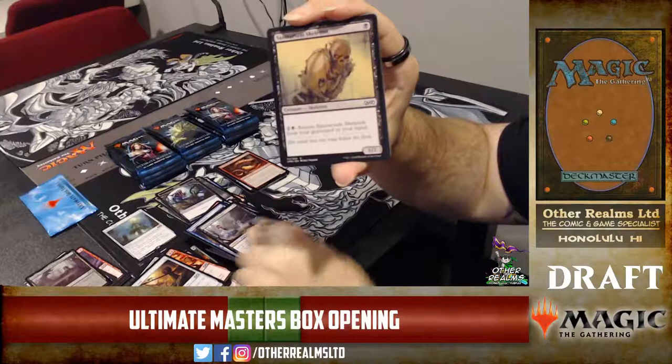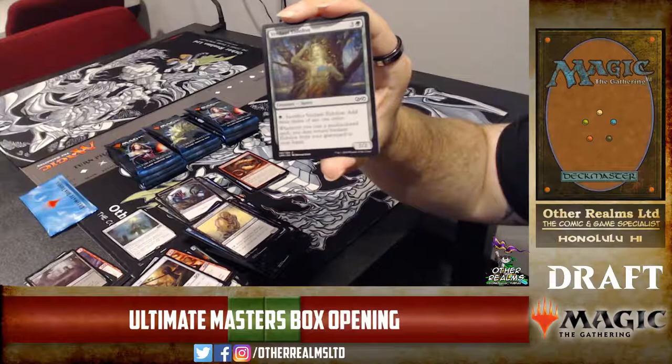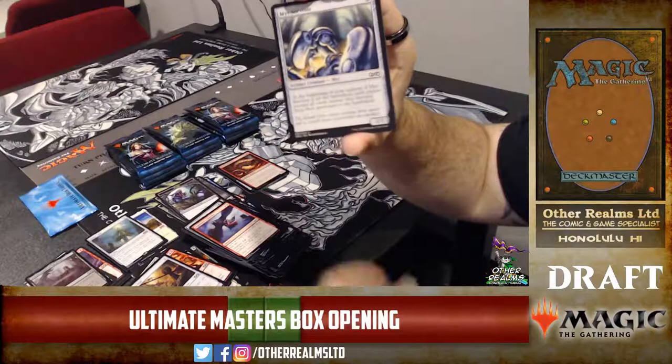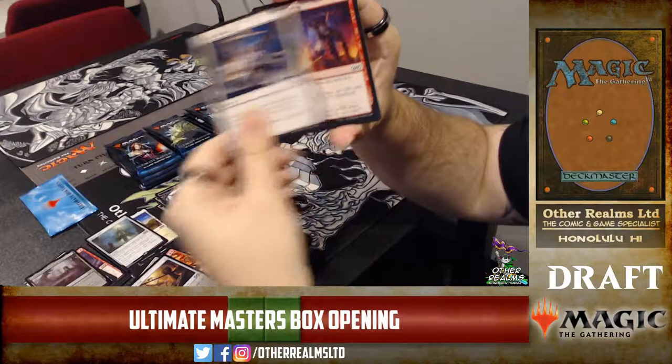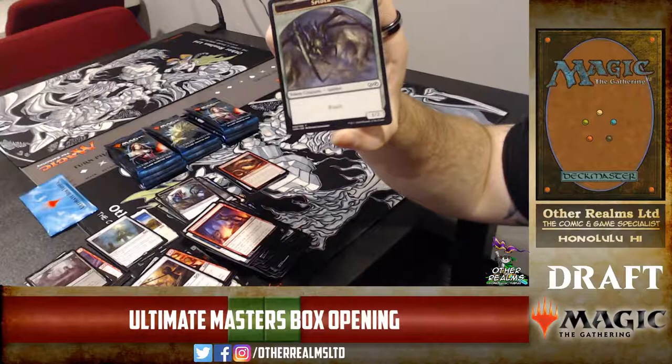Sanitarium Skeleton — three mana you can return it back to your hand. Because Reassembling Skeleton was too good! It's still got one power — it's true. Nightbird's Clutches — played that in my Rakdos deck. Another Mirror Entity. If I draft this set I'm going to draft every Mirror Entity that comes my way. Faithless Looting — pretty sweet. Sees lots of play in Modern and Pauper.